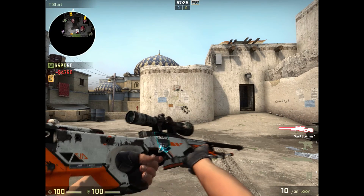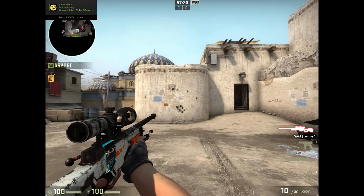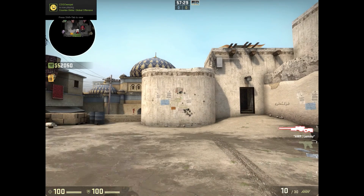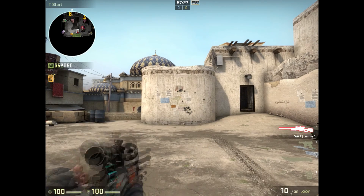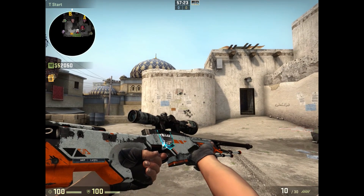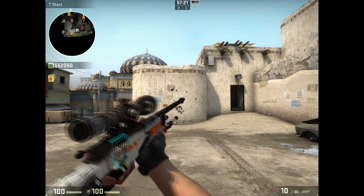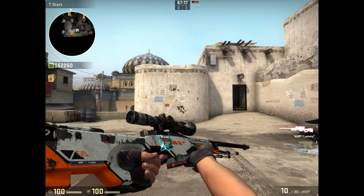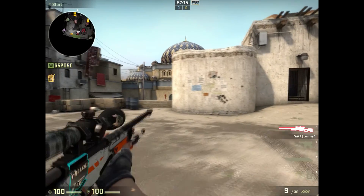Here's my AWP. I have an AWP Battle Scarred — it almost blacked out, but it's whatever. The name tag was already on here. I was thinking about putting some Fnatic stickers on it, but I wasn't too sure. They're sort of expensive right now still. Otherwise, I like it.